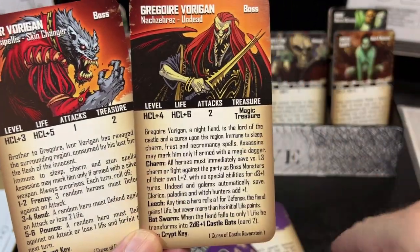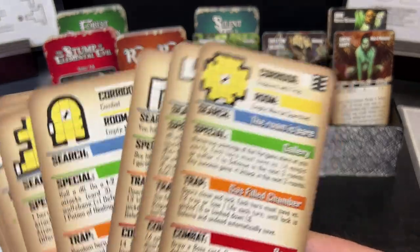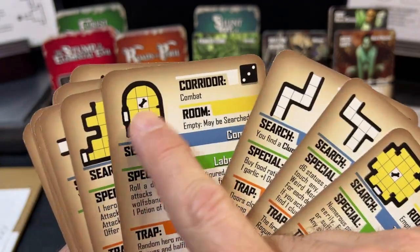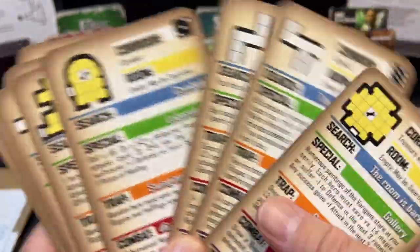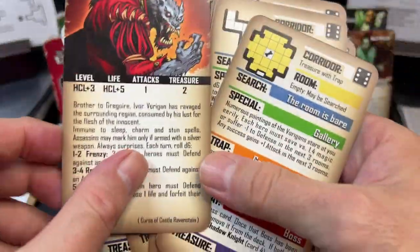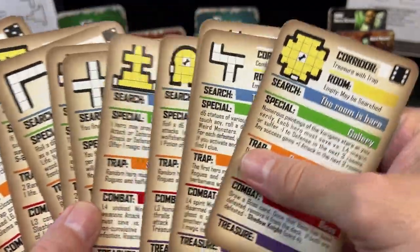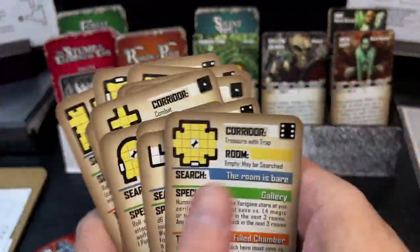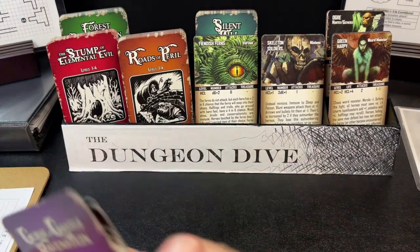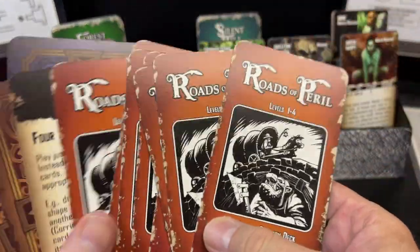As you go into rooms and search them, certain rooms have little bone shapes — those are the bones you have to find. Once you find the bones and kill one of the bosses to get the crypt key, the next yellow room you explore is the crypt, and you can win the game there by returning Elizaba's bones to her crypt and lifting the curse.